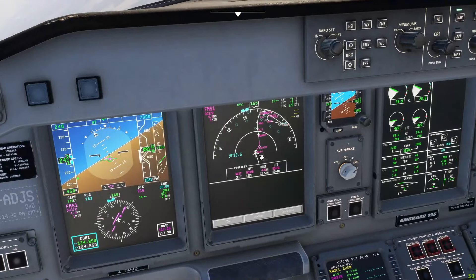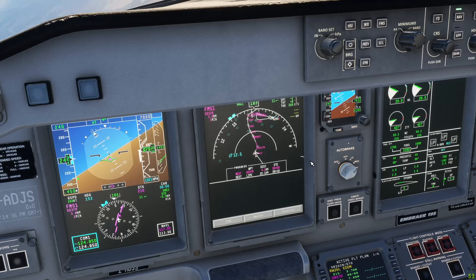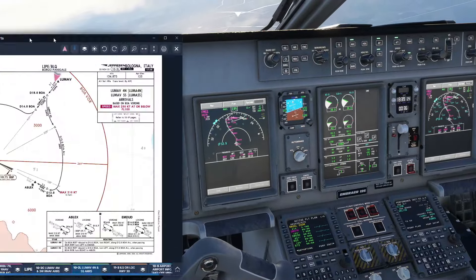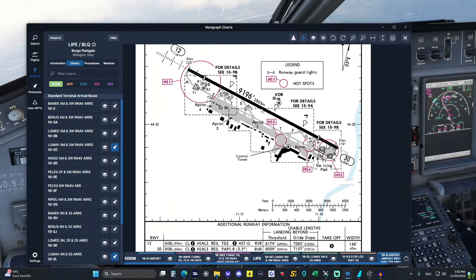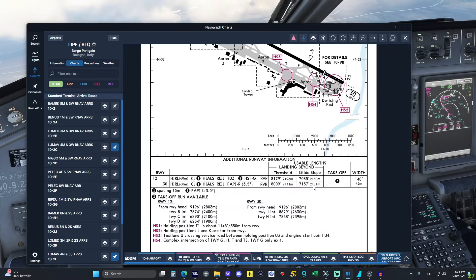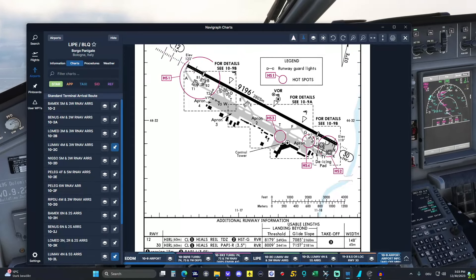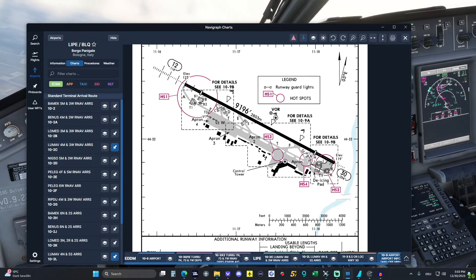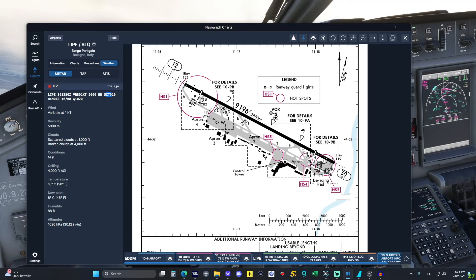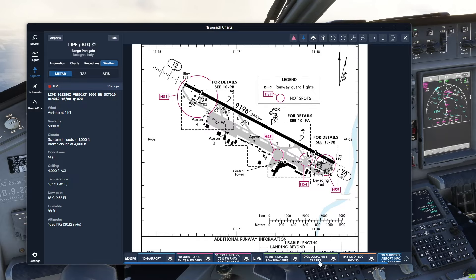That's also not 100% in the FMS — after the arc it still wants to fly the Bologna transition, which is really weird. We'll find a shortcut. Other than that: autobrake set to medium — it's not a huge runway but almost 3km with a displaced threshold. Glide slope intercept at 2,181 feet, so it's quite manageable for this type of aircraft. Weather is 5,000 with mist and 1,000 scattered — not the best, but no issue for minimums. Setting 350 Baro minimums.